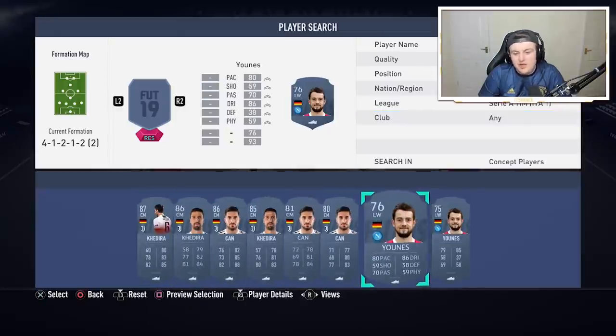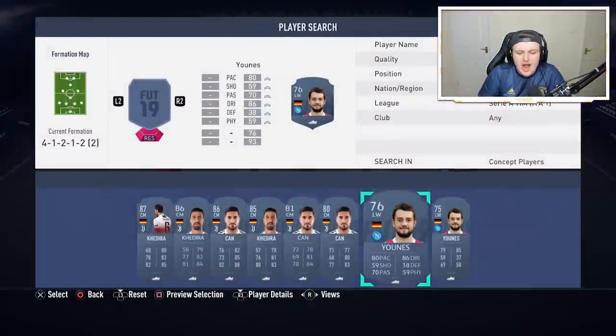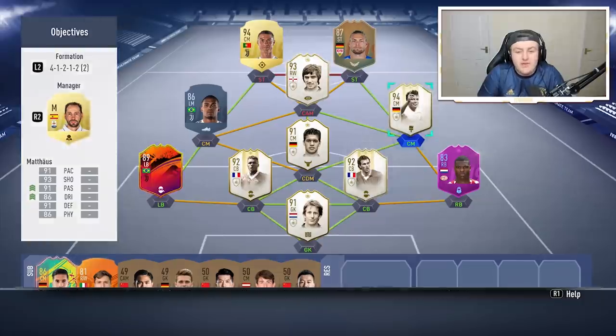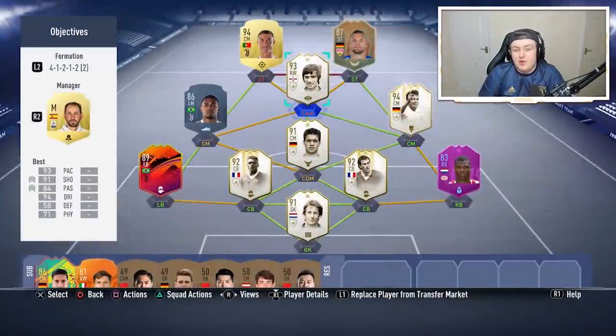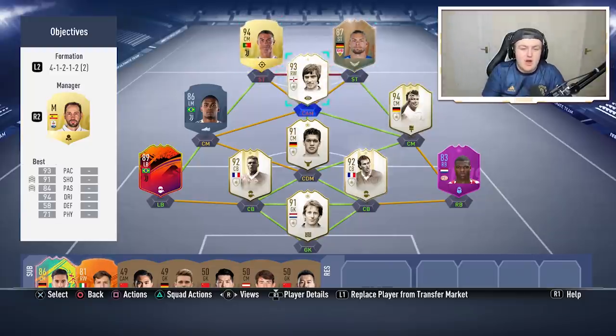We've got Sami Khedira, Emery Çan, and Younès — so there are players who are German in the Serie A. What I recommend is just trying to build the best Serie A/German hybrid you can. Go with Lone Matias if you've got enough coins, because he's an absolute beast and will score you a bunch of goals. Apart from that, just build a Serie A slash Bundesliga team and complete both objectives at the same time.